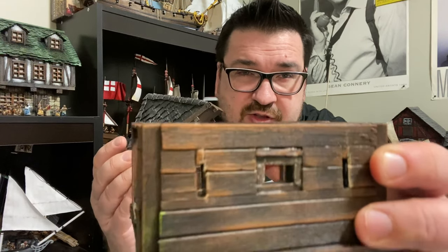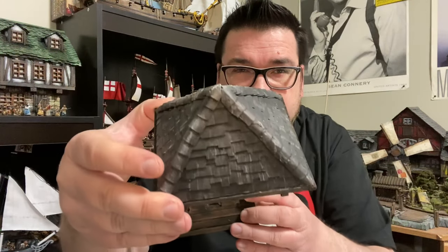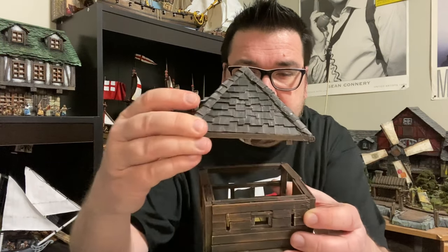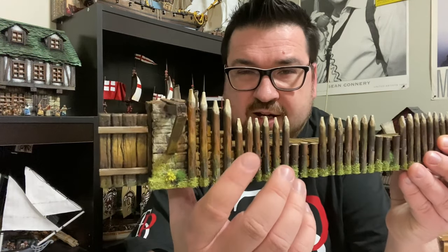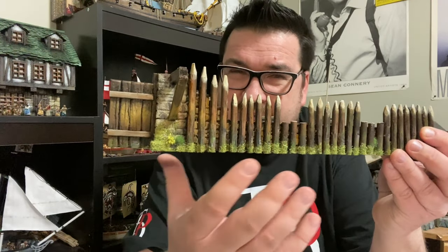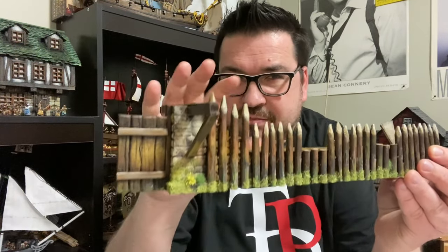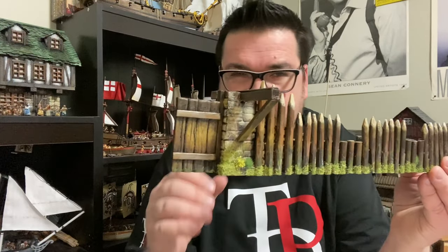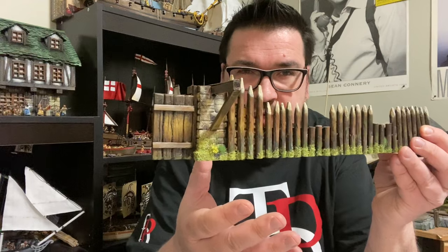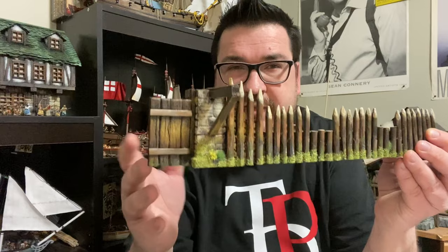We've got some weathering in there — you can put a little bit of green on there, maybe a little plant life growing up. We've got our shingles which match pretty closely to the blockhouse. I spent a lot of time painting these timbers on the outer wall, making sure they have a little bit of gray starting on the bottoms. They still have a bit of a new wood look, as this fort is fairly new — there would be some weathering, but not so much aging.